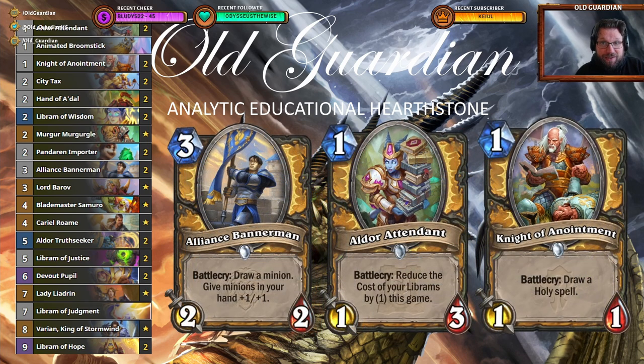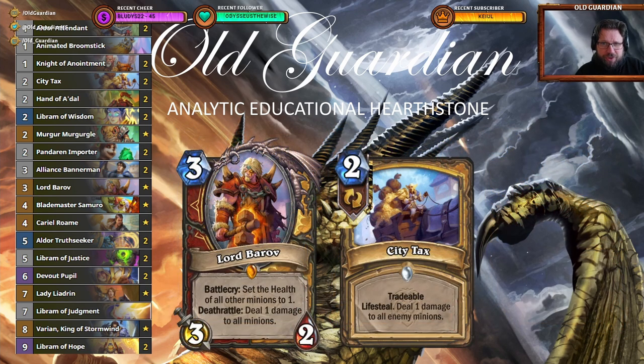As for the Mulligans with this deck, there are three cards you're always looking to keep: Alliance Bannaman, Elder Attendant, Knight of Annointment — just getting on the board, getting some hand buffs going, getting some card draw. There are also a couple of conditional Mulligans. Against Hunters, you want to keep your City Tags, because Hunters tend to play a bunch of when-held minions at the start. City Tags kills them and heals you up at the same time.